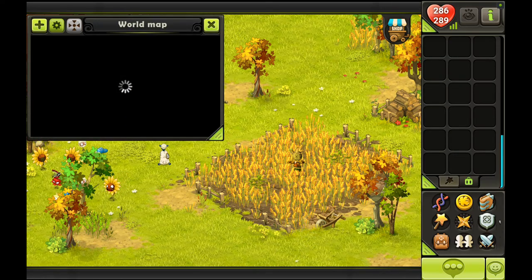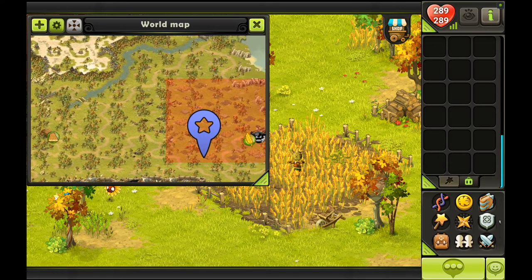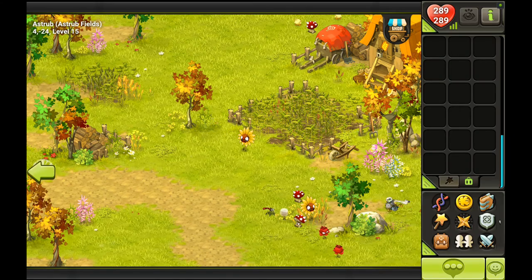If you take a look around the fields area, you will see those plants. They're also a good source of XP, so if you want to level there it's perfectly fine. But an even better area to gain levels early on in Astrub is the forest.